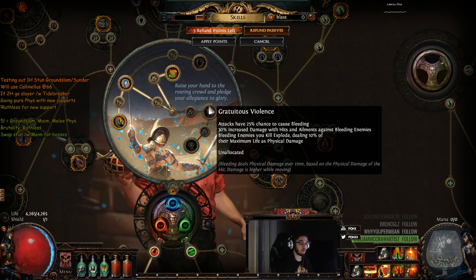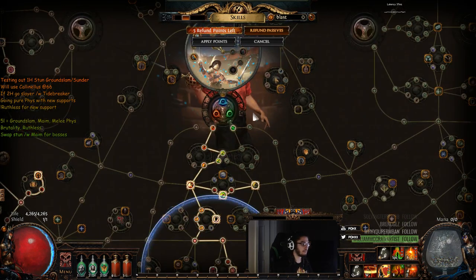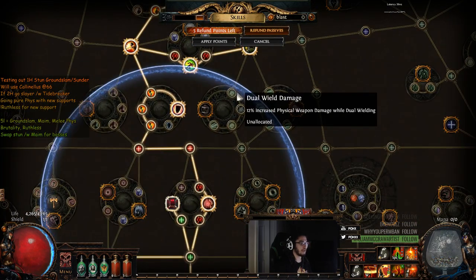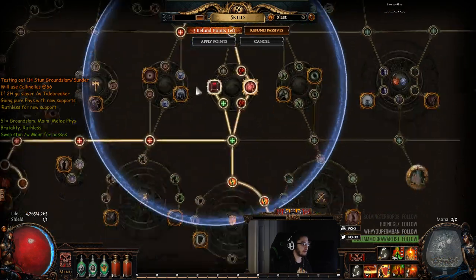After putting Multi-Strike into my build, I really feel that the attack speed nodes are going to be super helpful. I was thinking about Dual Wield, but I decided to scrap it and just go shields instead.